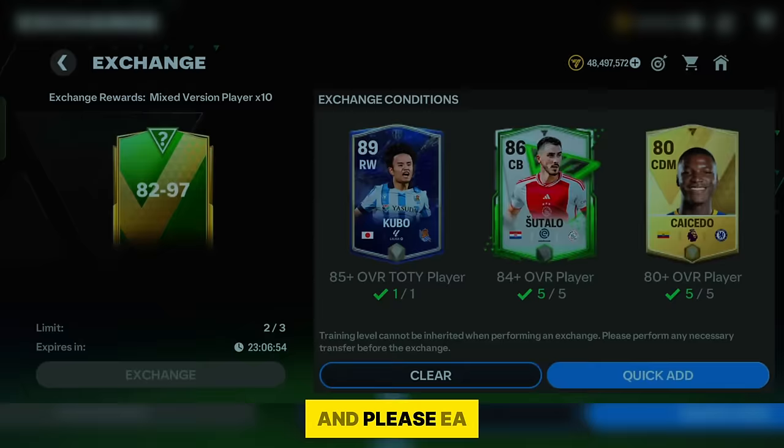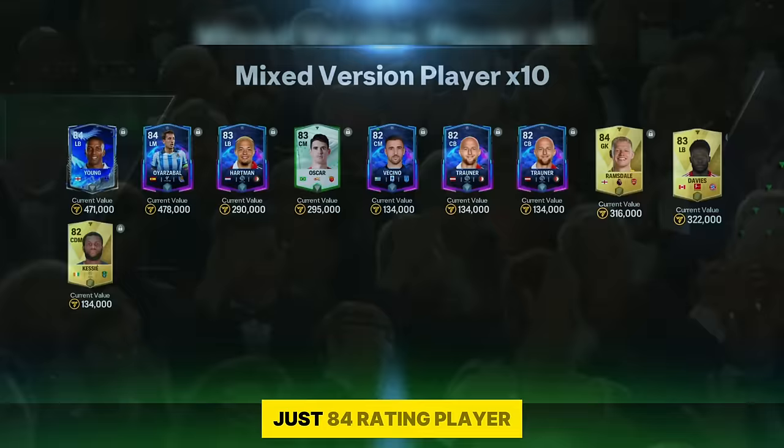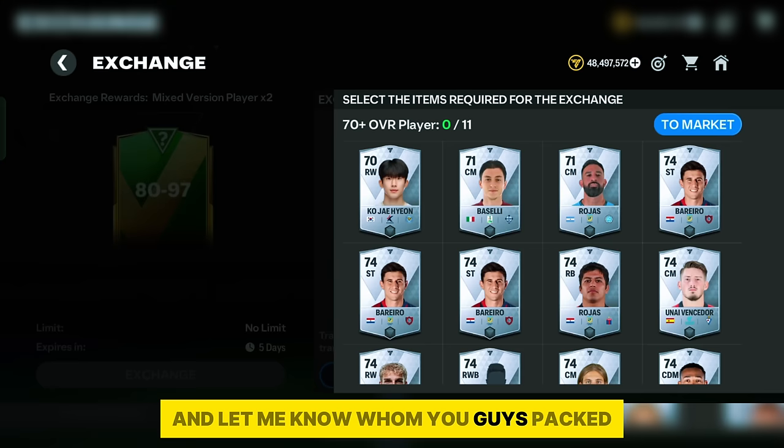It's my final pack — please EA, give me someone good. Alright, UCL animation, left midfielder — but no, just an 84 rating player. This time I didn't get anyone good. Try this pack if you haven't yet, and let me know who you guys packed from the 93 to 94 pack and 82 to 97 pack.